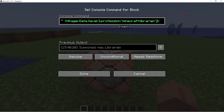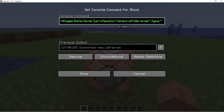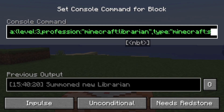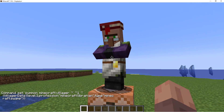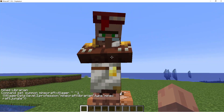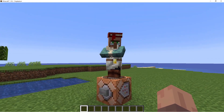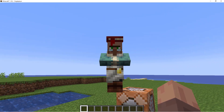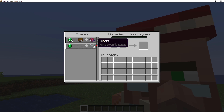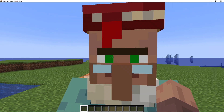For the VillagerData we can add one more tag: type colon quotes. We can have a list of types on screen, in the description, and on the wiki to change the villager's overall look and what biome it's from. We can do minecraft:swamp or minecraft:jungle, but I personally like the snow biome so I'm going to summon a villager from the snow biome. Right now if you open the villager's trades as a librarian, it's going to be a normal librarian telling me Protection 1 for 16 emeralds — but don't worry, we're going to fix that.